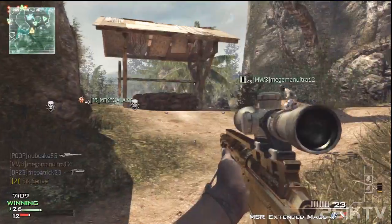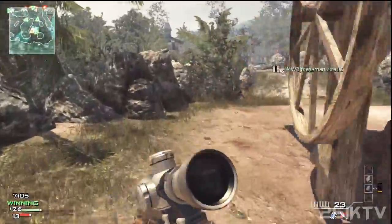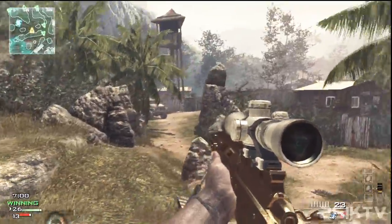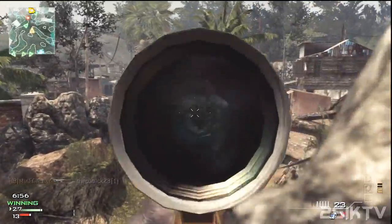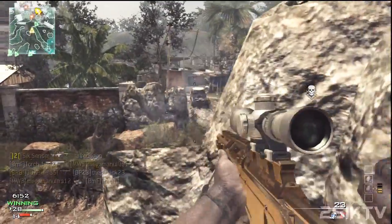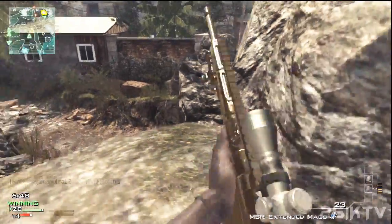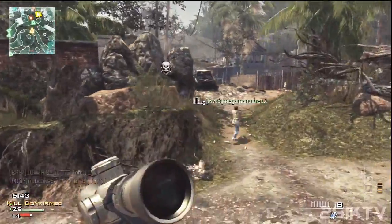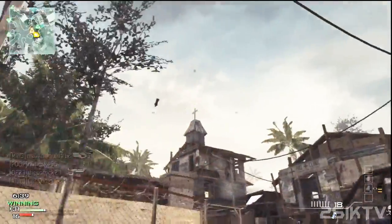Right here I got a hit marker and I had to stand still — I couldn't move, I had to die. If the enemy was accurate and quick enough, I didn't have an opportunity for a second shot. That's one of those instances where you die because of hit detection. Also, I cannot use Assassin — I have to use Quickdraw. We all know Assassin is a frowned-upon but very powerful perk.